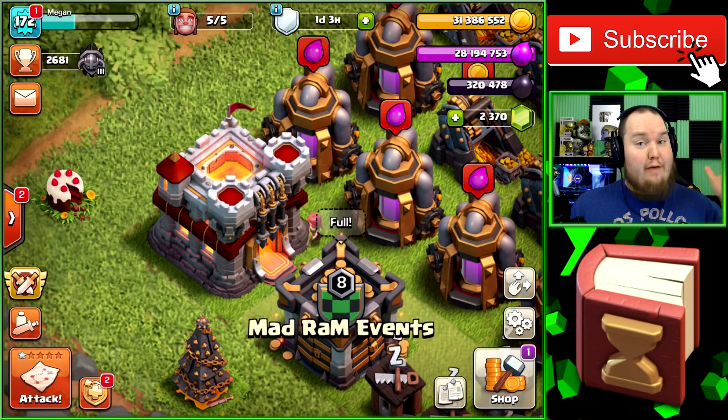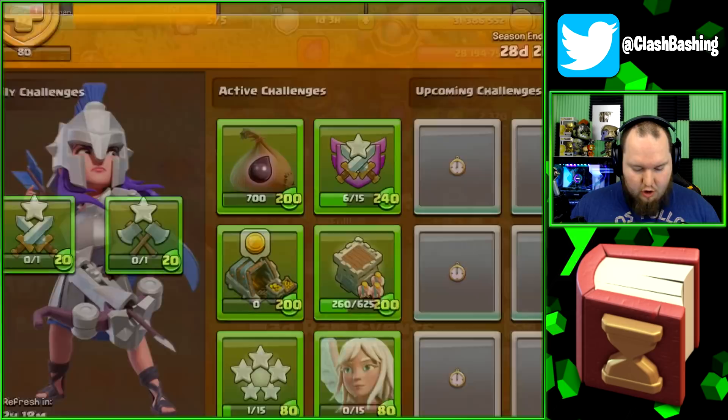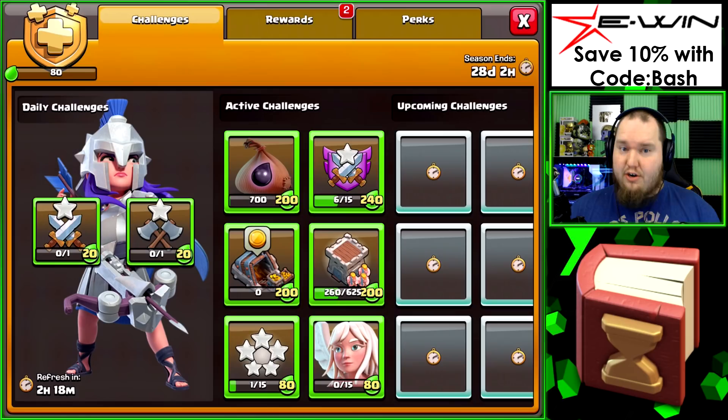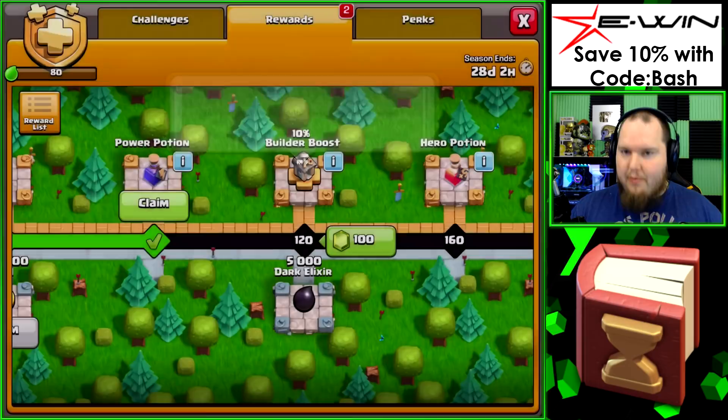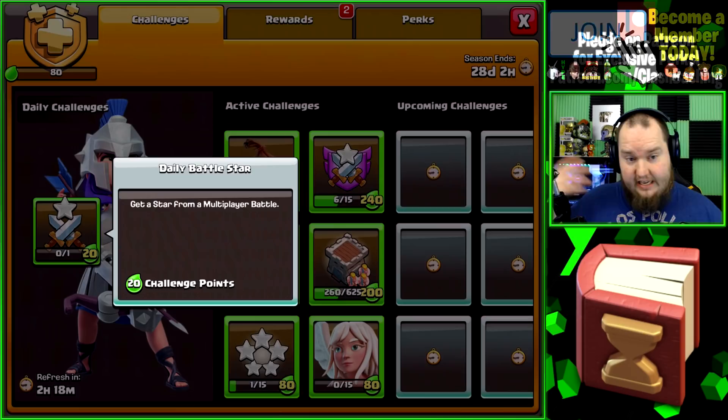What's going on Clash Bashers, Rocky here. Today we're back at our let's play Town Hall 11 account and we have a ton of loot to spend from last season's season bank from our Gold Pass. This is the last account I need to spend this loot on. I already got the Gold Pass on this account and I want to get that 10 builder boost so we can get 10% off upgrades.